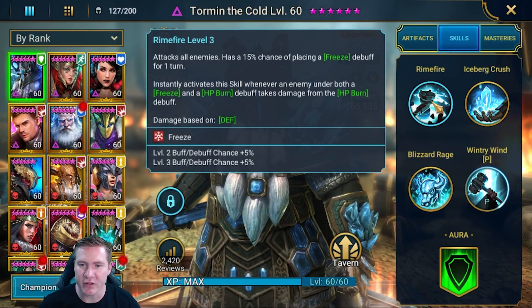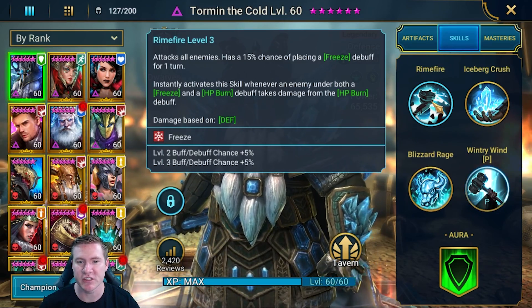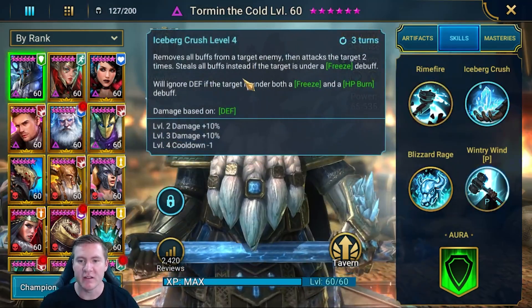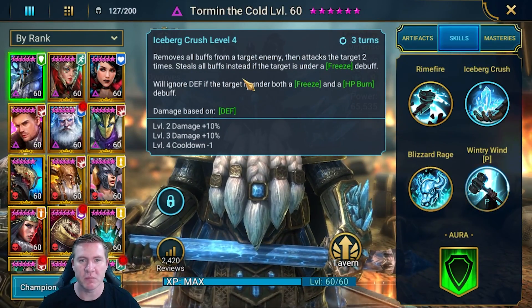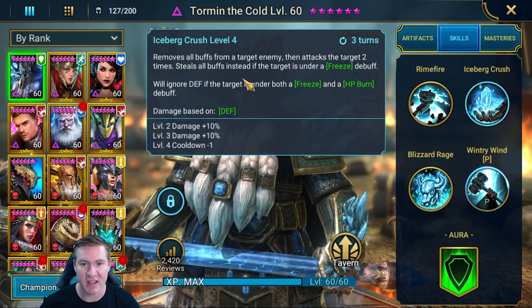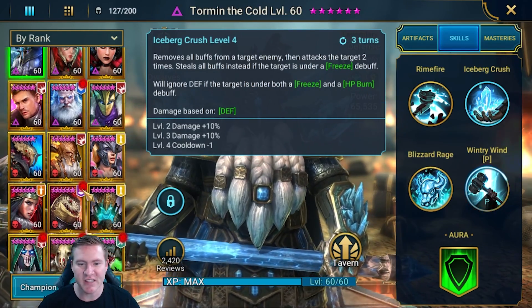A lot of people are under the impression that a skill just has a 15% chance of freezing the enemy. And, for example, people assume a skill that says it removes all buffs is going to do so every time — but that's not the case. Accuracy is still going to be a factor there too.